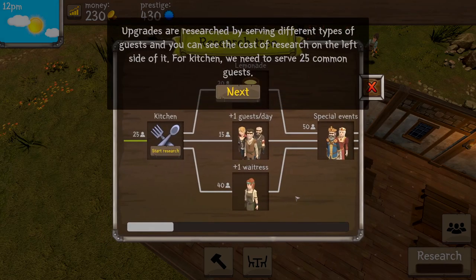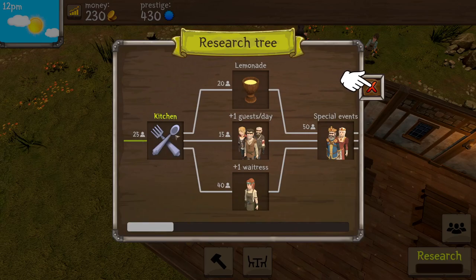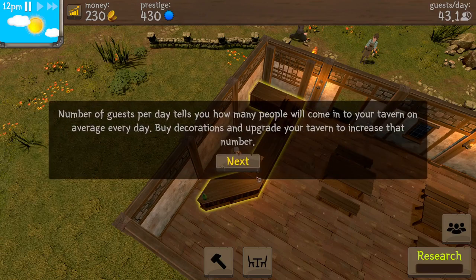Research is always good. Upgrades are researched by serving different types of guests — you can see the cost of research on the left side. We need to serve 25 common guests to get the kitchen research going. I have to get 25 guests first. Decorate your tavern to increase that number — so we'd have to add more tables, more lighting, etc.